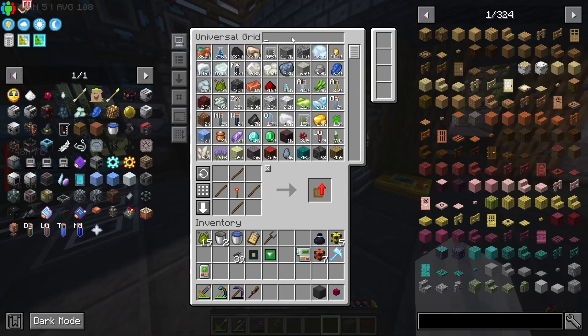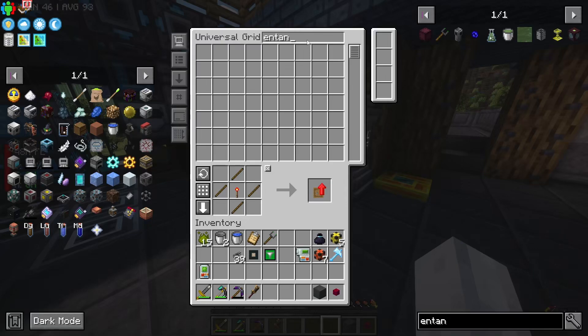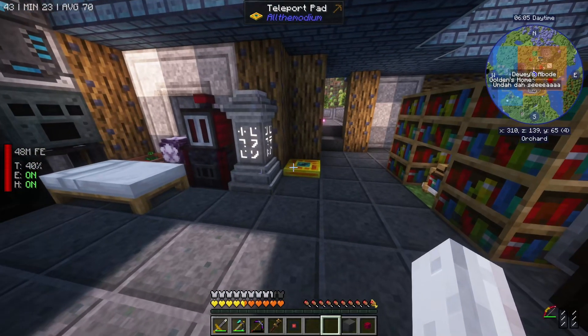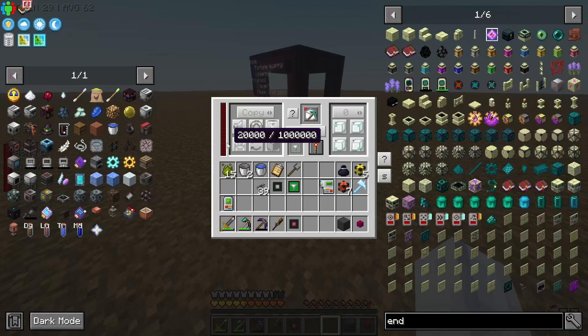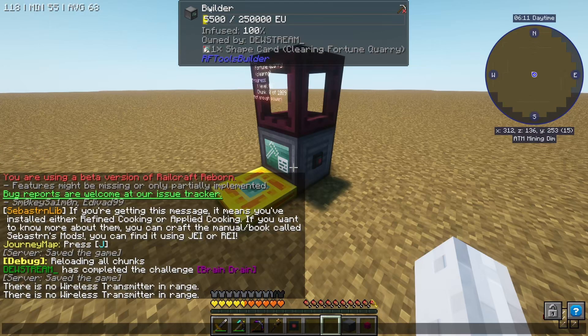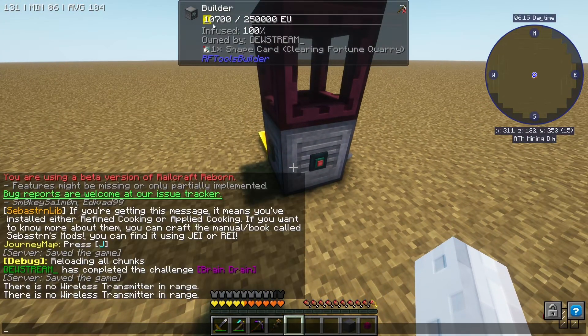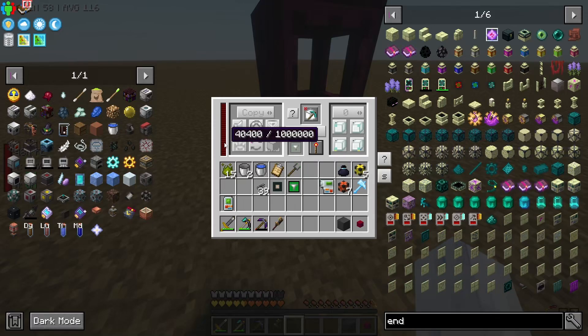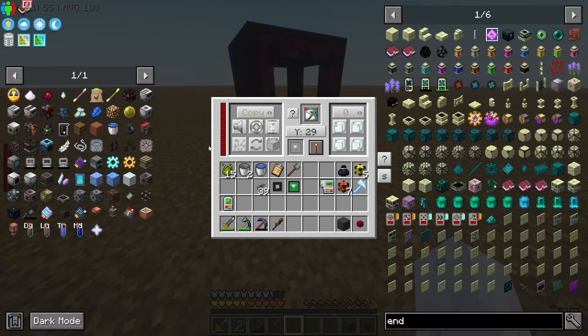If I just grab another ender gate and try that - so currently this guy here, he's 100% infused by the way, so he's faster than your normal guy. At the top here he reckons he's getting about 5,500 EU per tick. If I chuck a second one on here, he goes up to 10,000 EU per tick. So he's getting about 40,000 forge energy. He looks like he's somehow caught up - receiving more energy than he is expending.